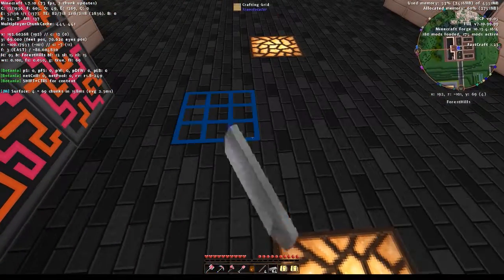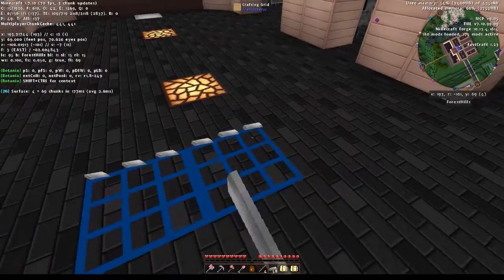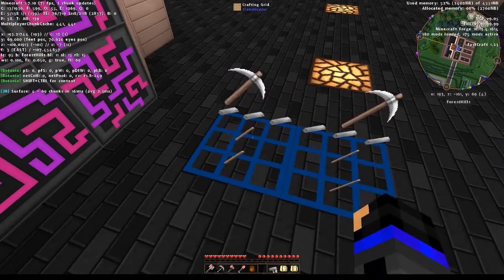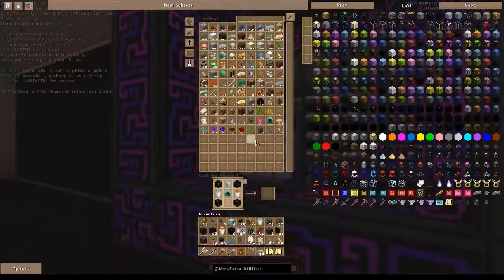Jetzt werde ich mal Trick 17 anwenden. Geht übrigens mit C, und dann kann ich mit Rechtsklick die Felder besetzen. Indem ich dann nochmal C drücke, bekomme ich das fertige Item. So spart man sich seinen Crafting Table.